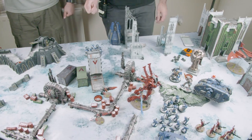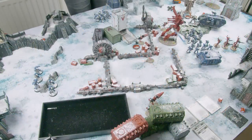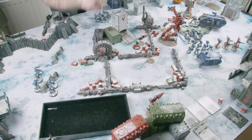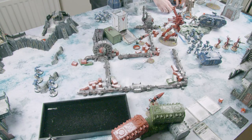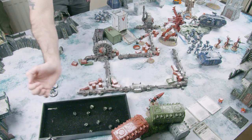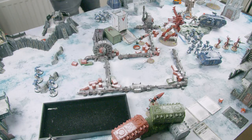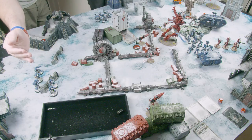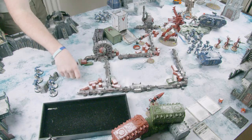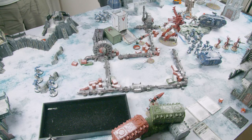The sternguard fire at the Wraithknight using the Masterful Marksmanship stratagem — plus one to wound rolls. Darren rolls to recover the command point — he gets it back on a five. Rolling to hit on threes — lots of hits. The stratagem makes wounding on fives instead of sixes. Two wounds get through at minus two AP. The Wraithknight makes one five-up armour save, fails the Fortune five-up save — down to 23 wounds. The venerable dreadnought shoots at the Wraithknight — hits, wounds on a four, AP minus four so no armour save, five-up venerable save then five-up Fortune save both fail — rolling 2D6 pick highest for damage: six damage. The Wraithknight has now lost thirteen wounds total and is now at degraded weapon skill and ballistic skill of four-plus.